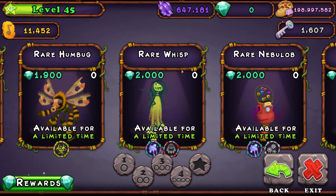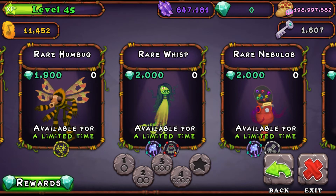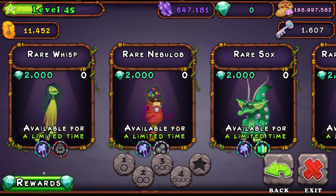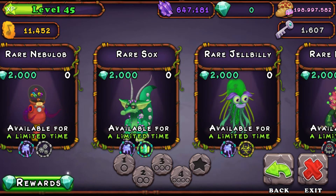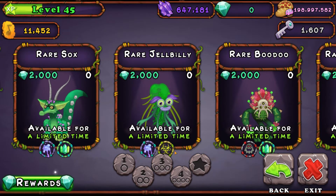To breed Rare Wisp, it is Ghazt and Grumpyre. To breed Rare Neblo, it is Ghazt and Rebro. Rare Sox is Ghazt and Geode. Rare Jelly Belly is Ghazt and Humbug.